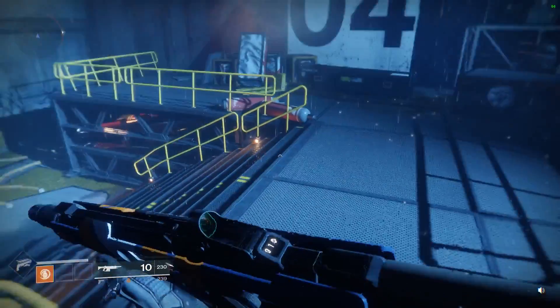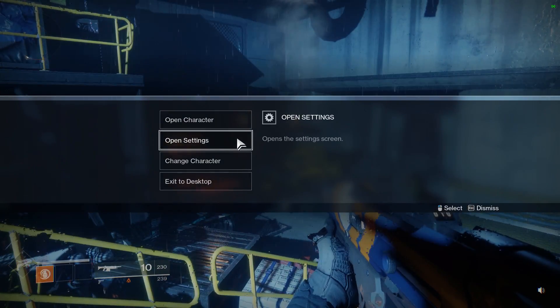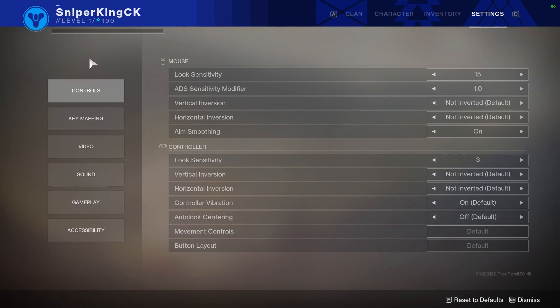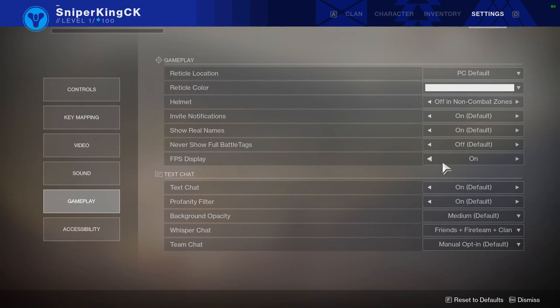You can easily get it to show up by pressing Escape on your keyboard, then going to open Settings. Once you're in the settings page, go down to Gameplay. As you can see here, it says FPS Display and you just simply need to turn that on. And it's as easy as that.